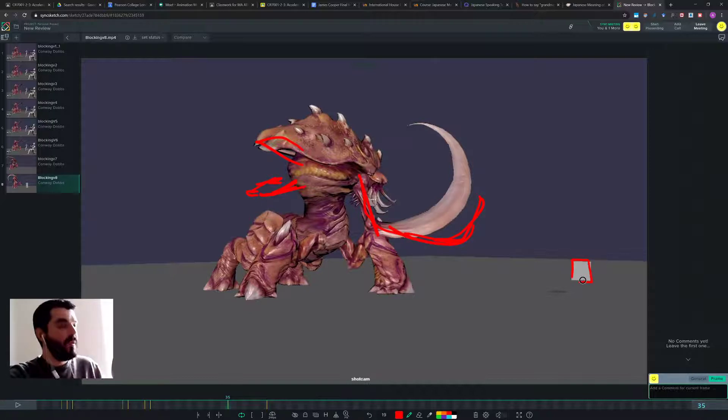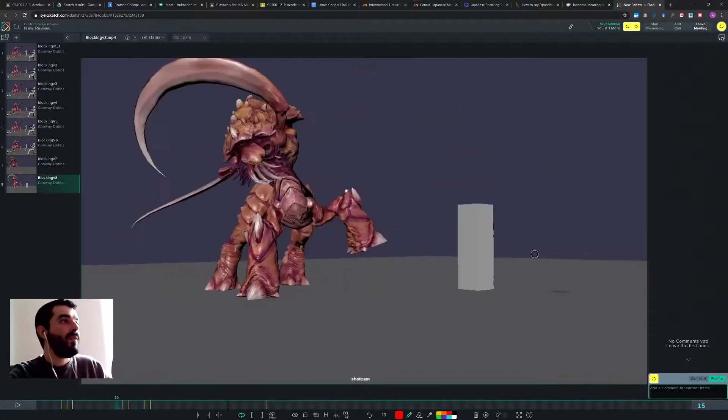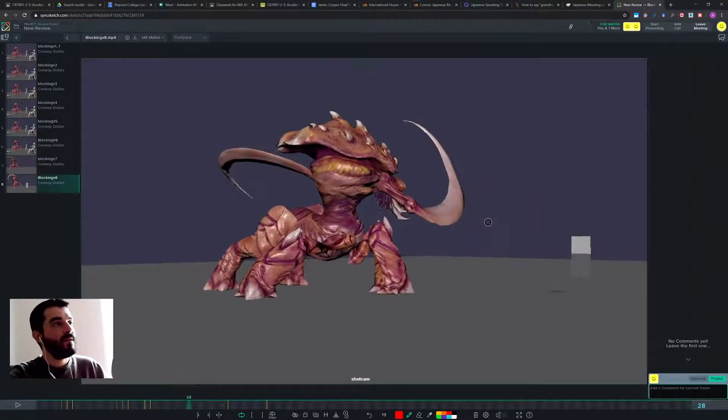This is a box, yes, but it doesn't make it any less of a character — it still requires a silhouette. We know this box because of this silhouette. If when the box falls down it becomes a square, it's not the same character anymore. Make it fall down so that we still see it's a box. Silhouette is so important in animation.